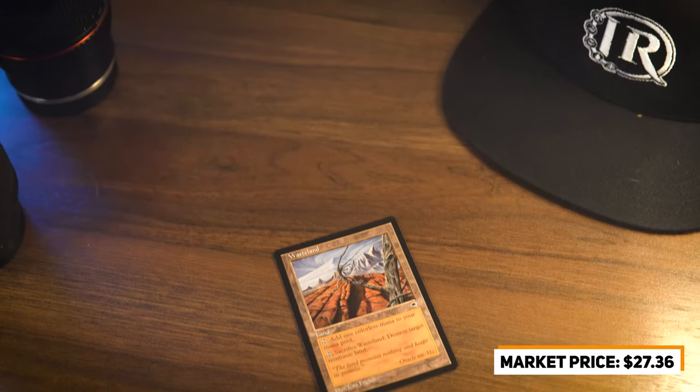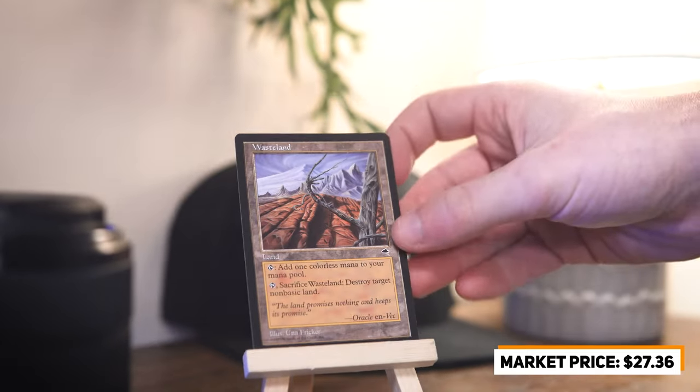Our very last card is a land: an original version of Wasteland. Wasteland sees a lot of play in older eternal formats because you can use it to destroy other lands — a big deal when you're resource-denying an opponent, which those formats focus heavily on. With larger card pools, land tech gets added to those decks, and being able to blow up that tech for free is a really big flex. I love the original art; there have been newer versions, but the original always holds a special place in my heart.